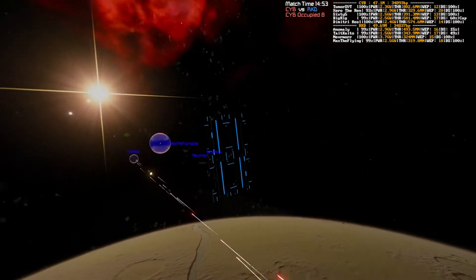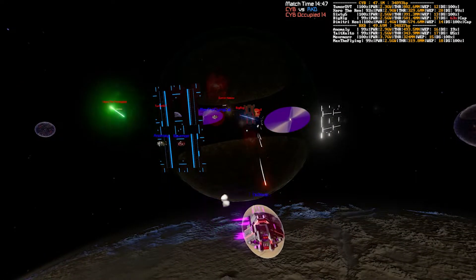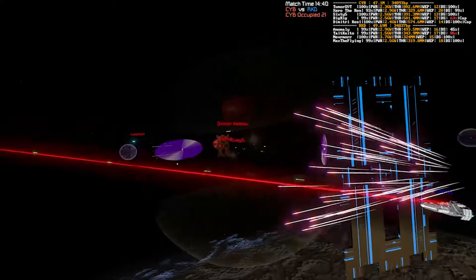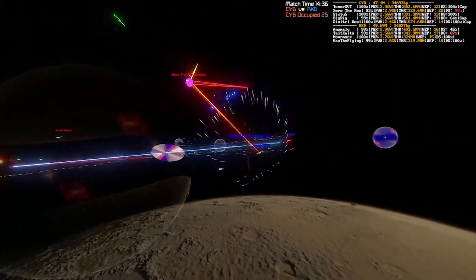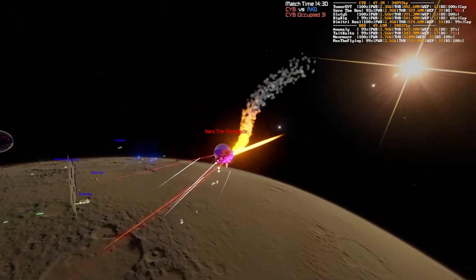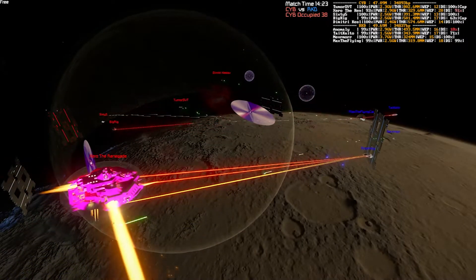That is going to force RKD to make a move. But I think all of RKD's ships are pretty tanky, if I'm honest. That might be the concerning part — if they are too far to position before they make their move, they might just get caught out. Zero coming around for a little flank, getting driven off. Looking good in that hot pink, nice and bright.